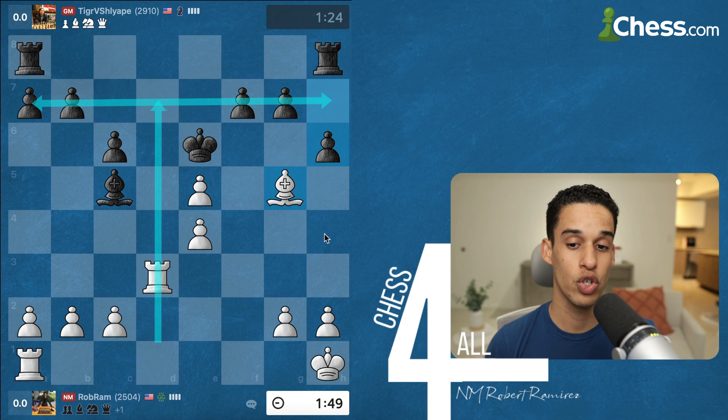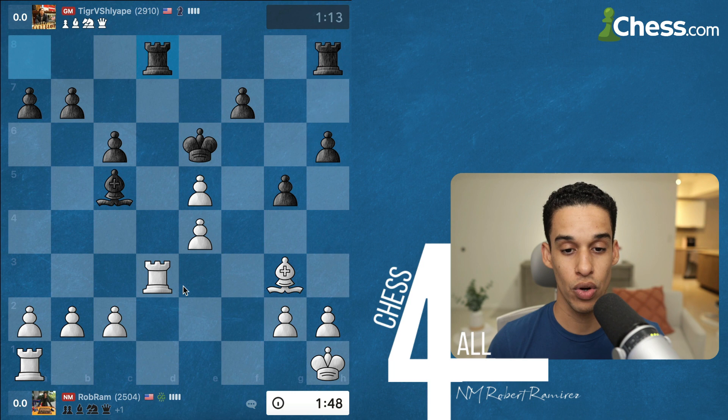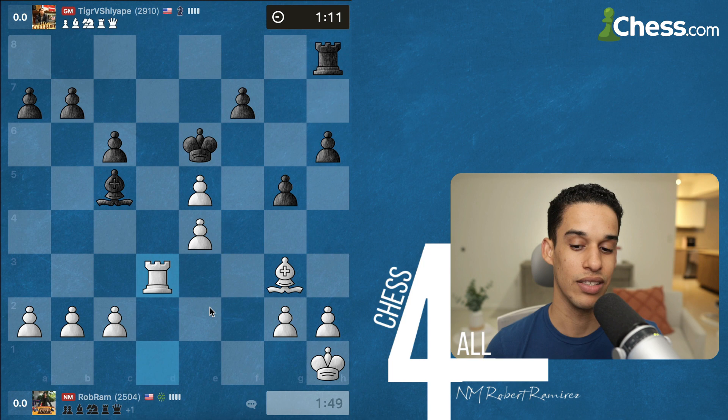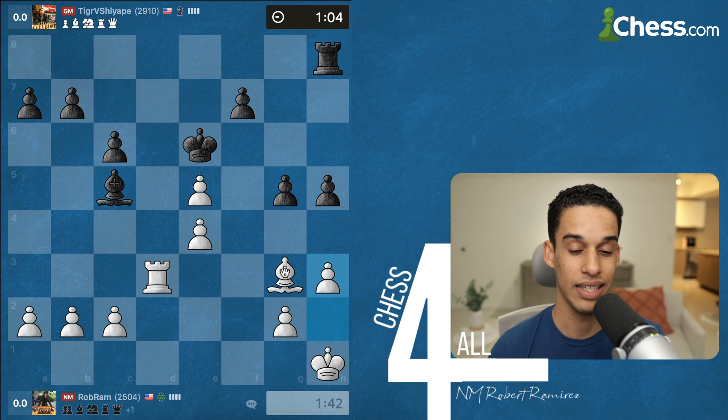The moment he takes on e5 with the king, my rook goes to the seventh rank — that's the kind of game I want. After h6, I'm okay with bishop h4, then g5, and I go to g3 defending the pawn. I couldn't see any ways for my opponent to get me in trouble, but of course we are playing a legend. He doubles up the rooks — if he takes I take back — and we get to an endgame that seems simple but could be really tricky. He doesn't have an open file, so he's trying to open lines on the kingside, while I'm trying to keep the kingside locked.